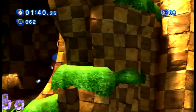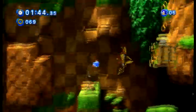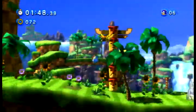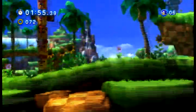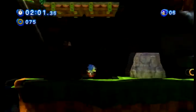Also, in both the modern and classic stages, the game will often go 2.5D, so you get a good view of both the foreground and the background. Speaking of which, look at that background — it has several different layers on it, making it seem like you're really in the zone that you're playing in, rather than just on a flat surface.